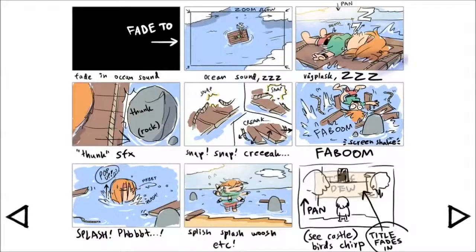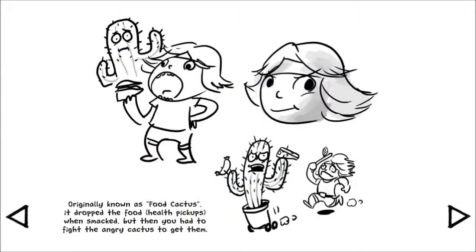And you've got a gallery. This is basically their little set of boards that they used to design the game. Originally known as 'food cactus' — they got the food health pickups, went smack, but then you had to find the angry cactus to get them.